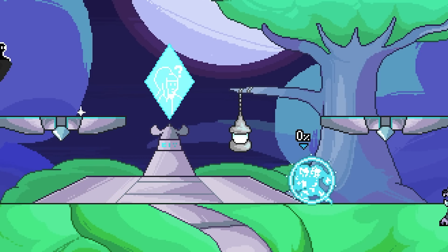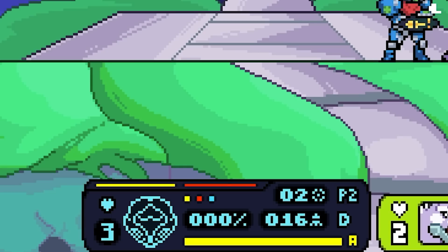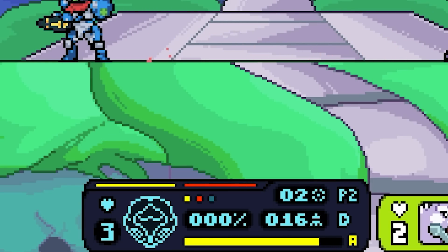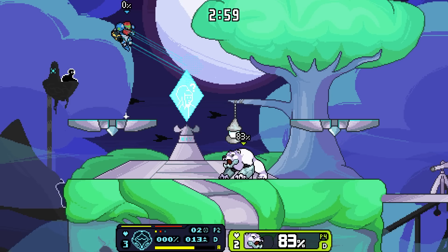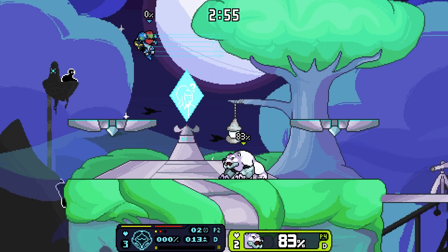Did we ever do dash attack? I don't think we did — this dash attack, dang! This character is very complex. Now we're gonna do down for flash shift. According to the page, flash shift improves dodges and allows you to do three air dodges. One, two, three — what? No way, that's so badass!